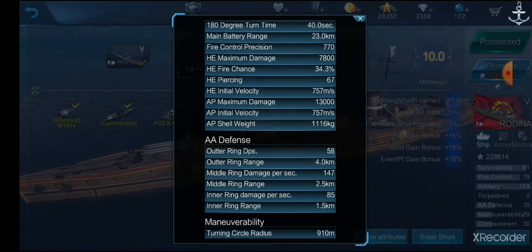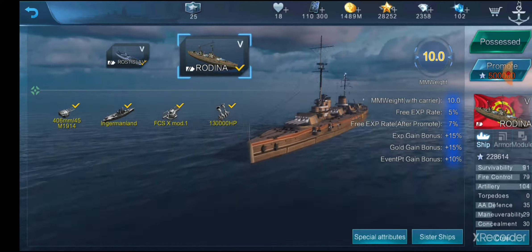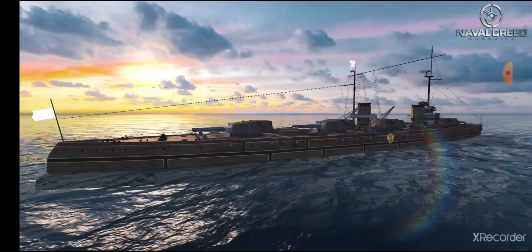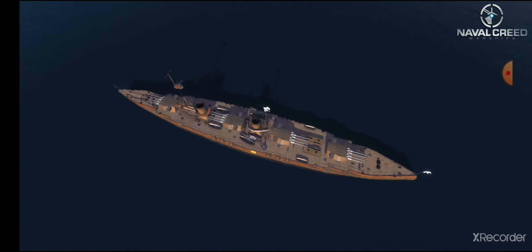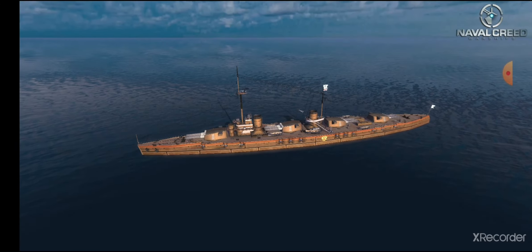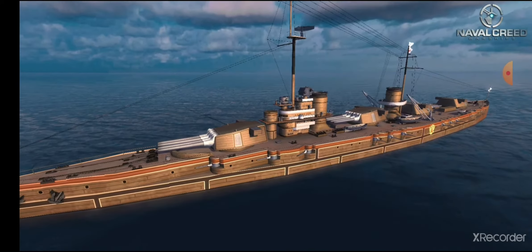AA defense: somewhat okay mid-range damage, just like Rostislav, but it's only 2.5 kilometers. I would definitely not recommend a full AA build for any ship in this entire line. Dive bombers are going to have a field day with this ship, as you can clearly see. I haven't had much air attack honestly, but I can definitely see it not working out well for anyone who plays this ship.